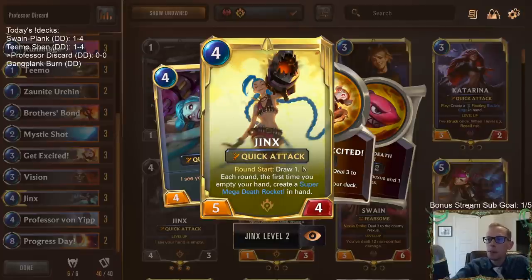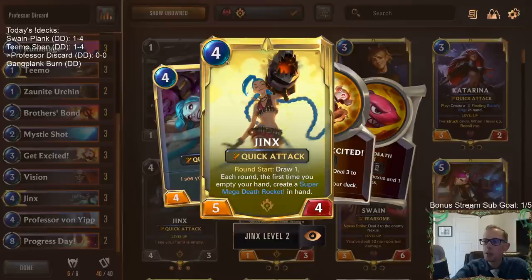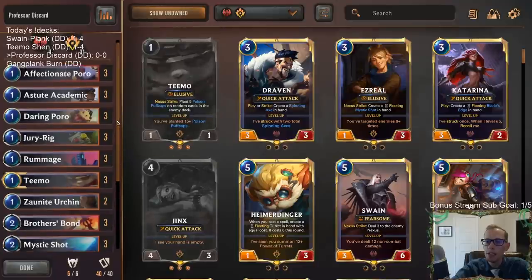Besides Professor Von Yip, our other payoff is Jinx - because if we empty our hand, Jinx will level up. Think about a card that says four mana, five four quick attack - that's amazing on its own. And at the beginning of the round you draw an extra card. Then if you empty your hand, you get to create a Super Mega Death Rocket - basically a one-mana Withering Whale. That card is really busted.